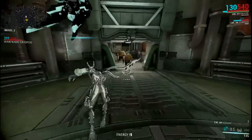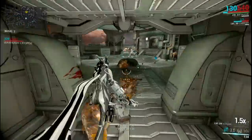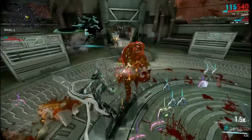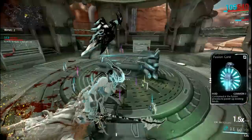Its disadvantages are mainly apparent in its manufacturing costs. It requires 1,200 plastids, 4 mutagen masses, a forma, and 80,000 credits. You also need to be mastery rank 6 to craft this weapon. It has low base impact and puncture damage, making it less effective against shielded enemies and armored enemies.